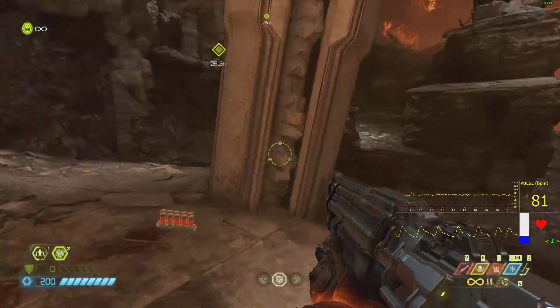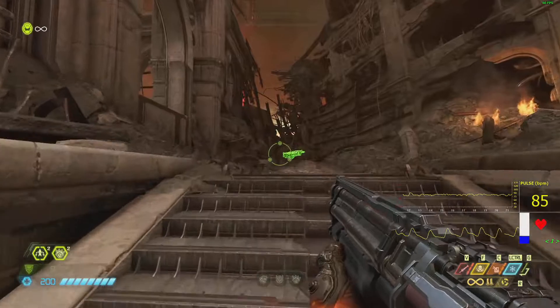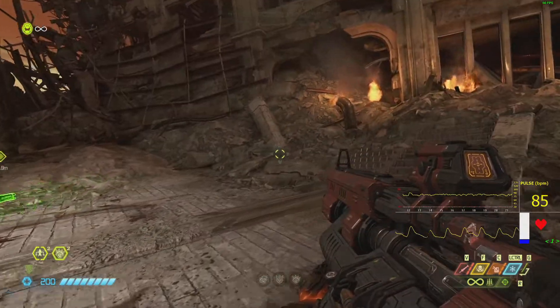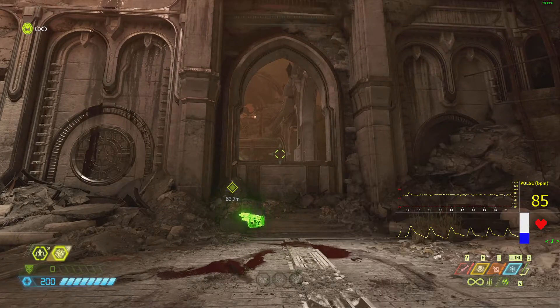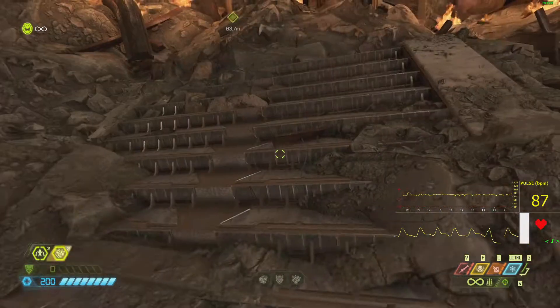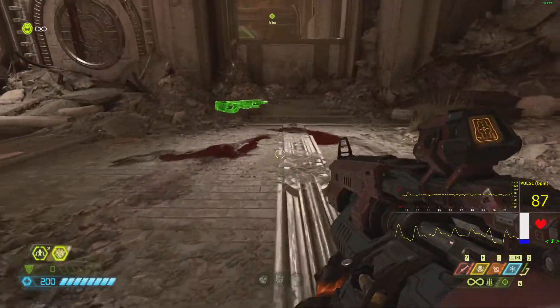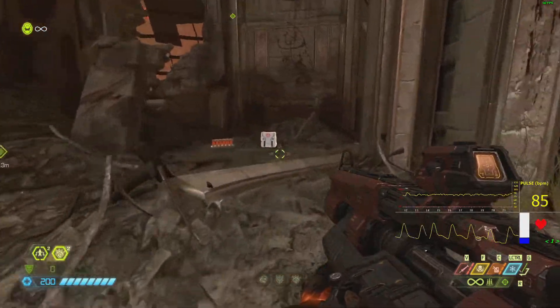If you played the previous Doom game, it was one shot to kill some enemies. So if I needed health from him, I'd be in trouble. And that is a problem that this game has. You may think it's not that big a problem — I think it is a more significant problem, but it is a problem. That is the Heavy Cannon, which currently I have set up with the mod for scope, but there's also micro-missiles. It's just like the machine gun in Doom 2016, but it's called the Heavy Cannon.